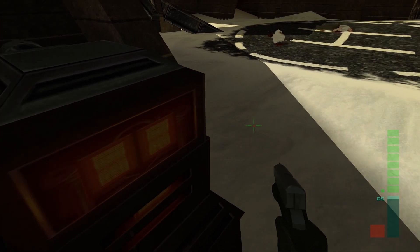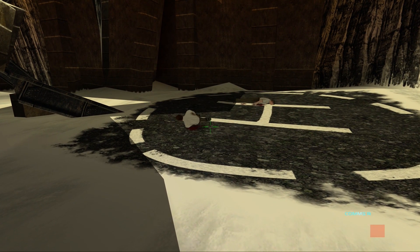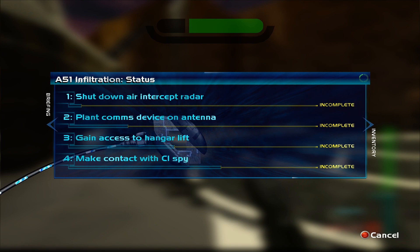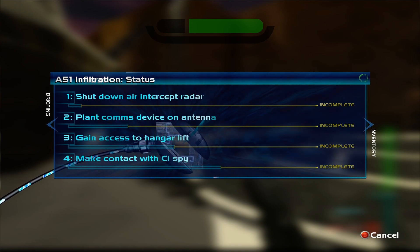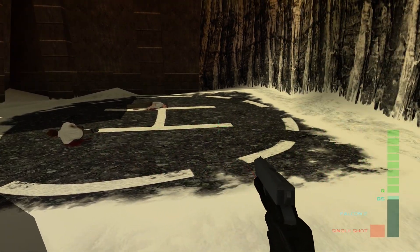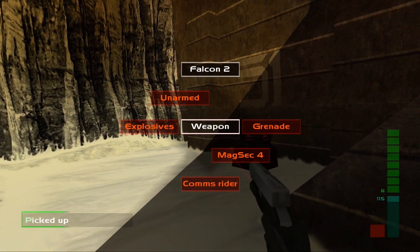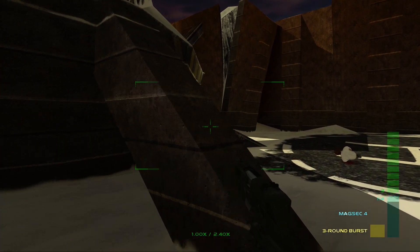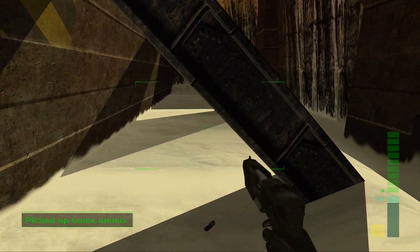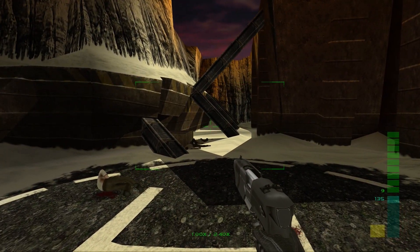I'm assuming you just have to hit a button and activate the turret. I've got explosives — I guess that's for something else. What are the objectives? Shut down intercept radio, plant counter device on antenna, gain access to hangar, make contact with the CIA spy. Simple enough. Where did he drop his gun? There it is — what is this? It's a single shot or three-round burst — like Robocop's gun. The Auto 9, shall I say. And Elvis is the alien, so aliens are real. Picks up a grenade just in case.